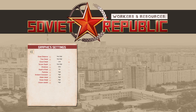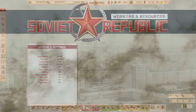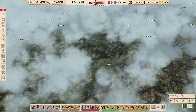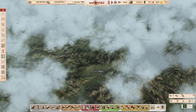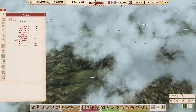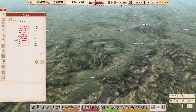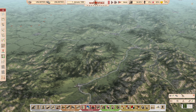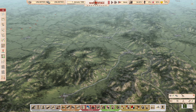The next sub-menu is the graphical settings. The game itself is not exactly the most demanding title ever, but there is one specific setting that I like to turn down, and that is the cloud detail. If we have this option turned all the way up, it can be a little bit hard to see what is going on under these clouds. So let's turn these down completely — this will make the clouds go away completely, and as you can see we have a much clearer view of the game.